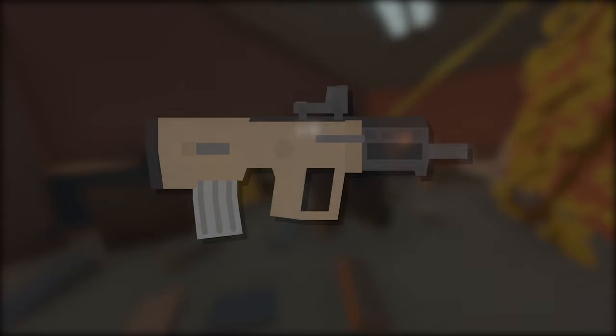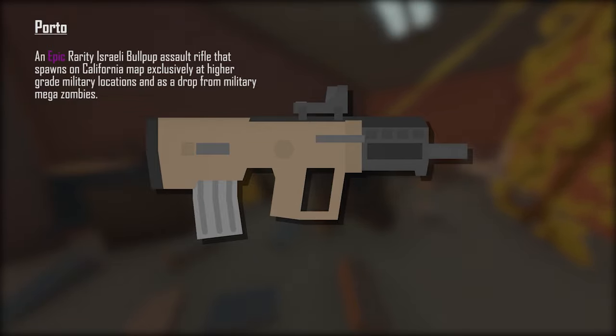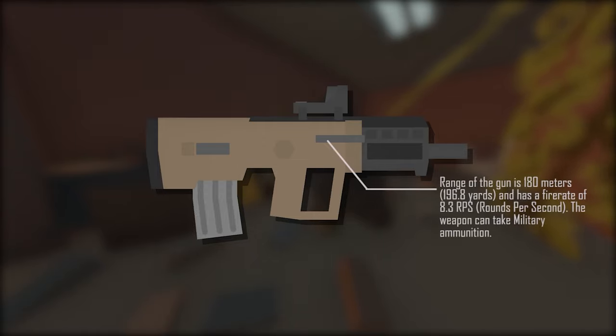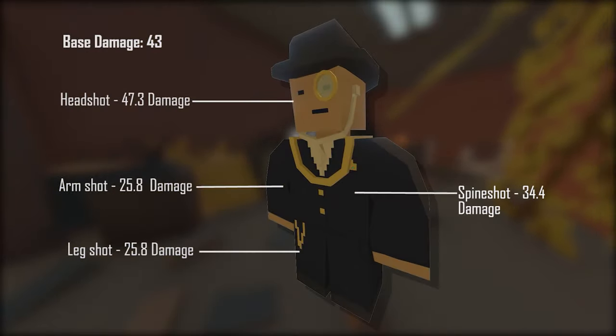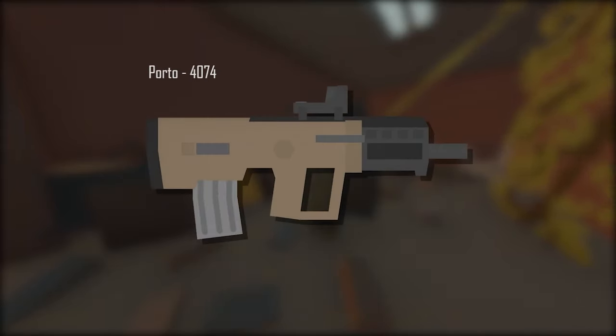Next up we have the Porto. The Porto is an epic rarity Israeli bullpup assault rifle that spawns on the California map exclusively at higher grade military locations and is a drop from military mega zombies. The range is 180 meters (196.8 yards) with a fire rate of 8.3 rounds per second. It takes Military ammunition. Base damage is 43, headshot 47.3, spineshot 34.4, armshot and legshot 25.8. The ID is 4074.